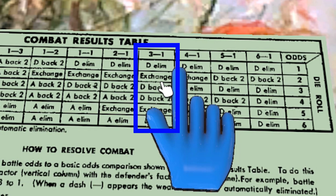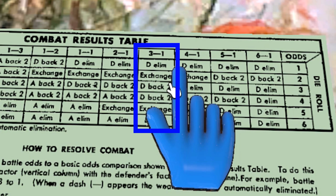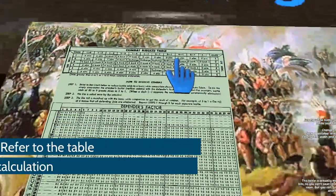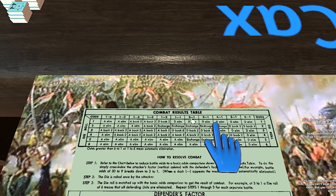The odds ratio always puts the attacker first. For fractions — like four attacking against three defending — you use a conversion table; four-on-three counts as one-on-one. To advance to the next odds column you need the full multiple: to get 2-to-1 against a defender of three, you need at least six attackers; five won't cut it, and seven is still only 2-to-1. You need nine to reach the next column. This rounding-down approach is fairly standard for these types of wargames.